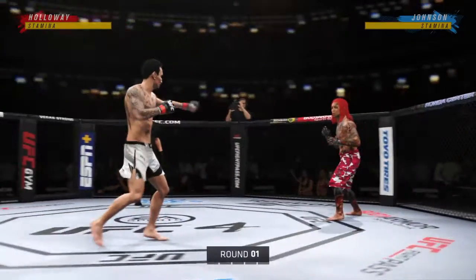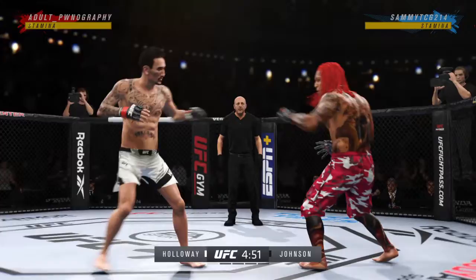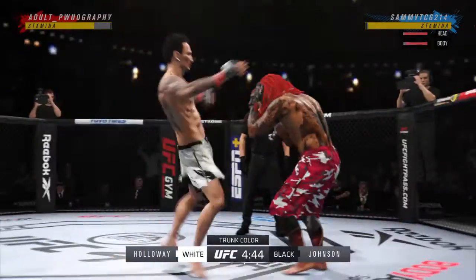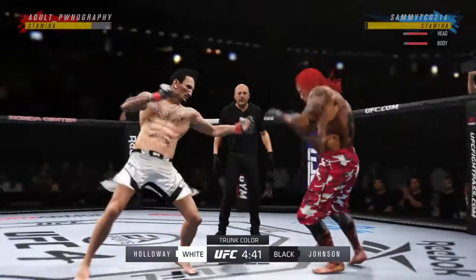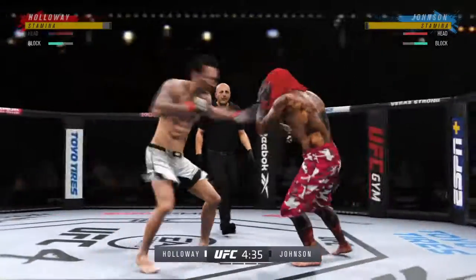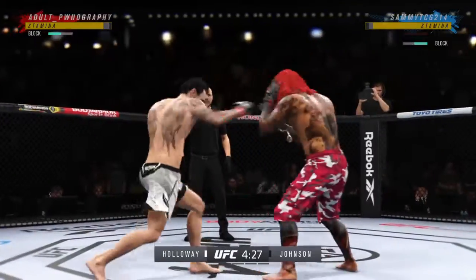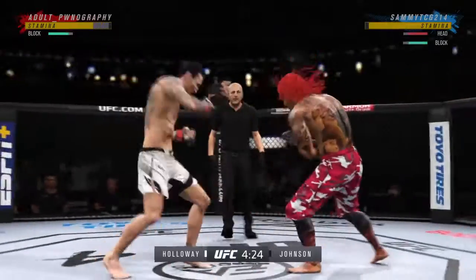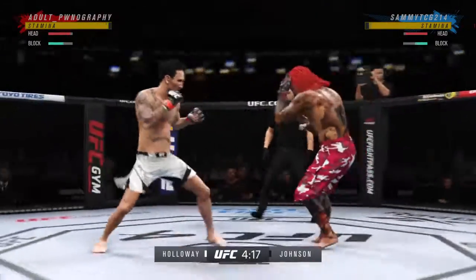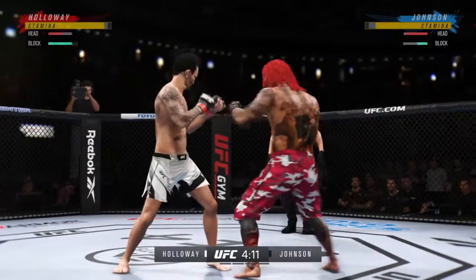Here we go with round one. When you are facing a submission specialist like this as a striker, you have got to avoid the canvas. If the striker gets taken down, he needs to make sure the only thought is to get back to his feet — whether the submissionist goes to his back or is on top, plan number one is getting back standing and getting back to your space. If not, you're going to find yourself tapping.